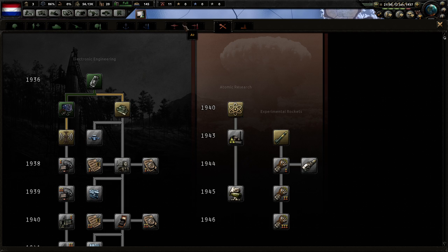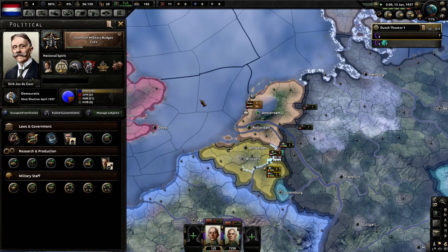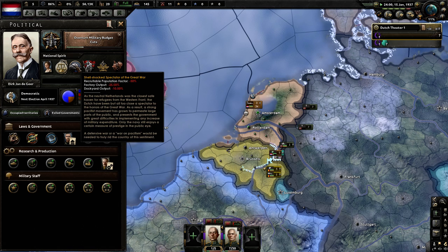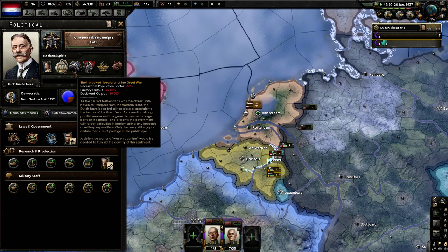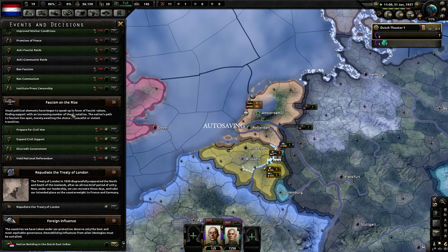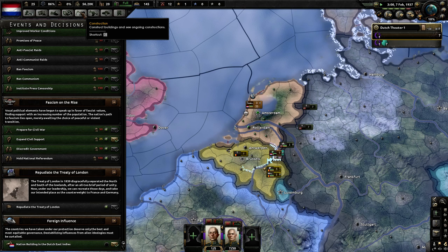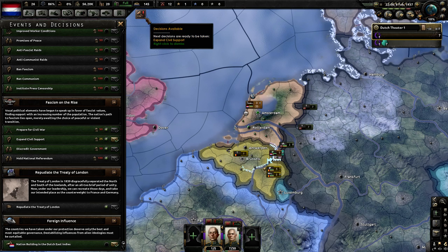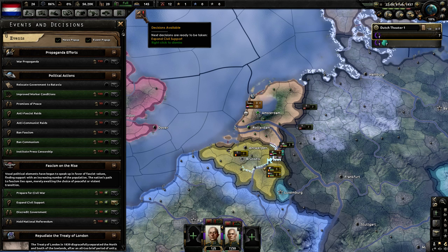Let's go for the planes — I'll go ahead and get this fighter. So you have to get rid of 'Shellshock Spectator of the Great War': negative 50% population factor, negative 25% factory output, negative 10% dockyard output. You get rid of that by going War on Pacifism, and then you have to spend a ton of political power — you click it like five times, costs 35 political power each. That's something around 180 political power, which is quite a lot. But obviously it just makes everything work after that.